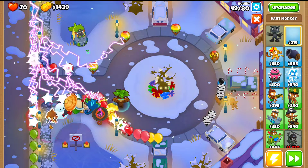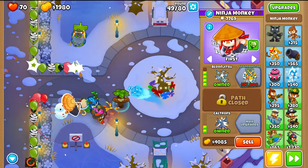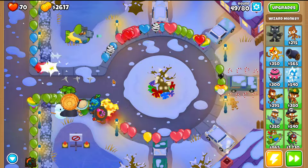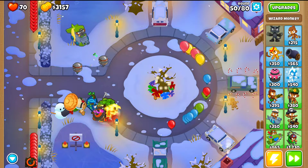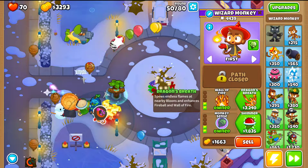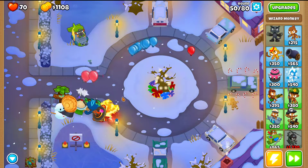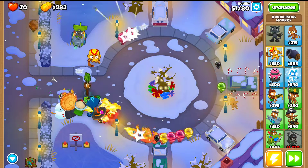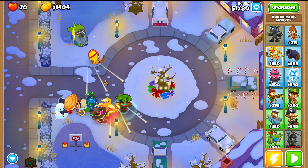The most important bloons to pop are the ones coming from the bottom — if they sneak past, only the Sub can attack them because the Ninja and Druid don't have enough range to reach the opposite side. So always prioritize popping bloons coming from the bottom-left first, guaranteeing you can then handle bloons on the opposite side. At this stage I also recommend placing a Boomerang here — it gives more range to the Sub and will be useful against ceramics in round 63.